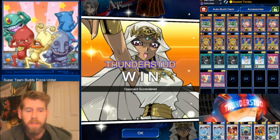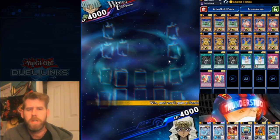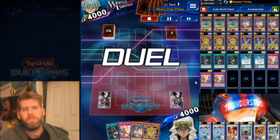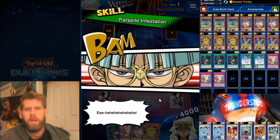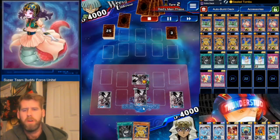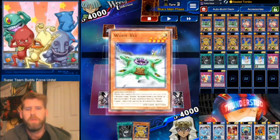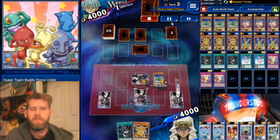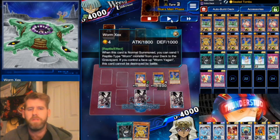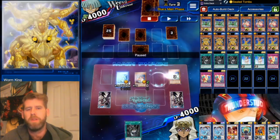Here we're facing Weevil trying to rank up from Legend 1 to 2 — this deck was clapping. Opponent is using some sort of 30-card deck with insects using Parasite Infestation. We only got one Parasite in our deck though. We set a Lamia, set Super Team Buddy Force Unite — opponent sets three cards. We normal summon Zex and dump Yagen, but keep in mind Yagen will only special summon if Zex is the only monster you control.